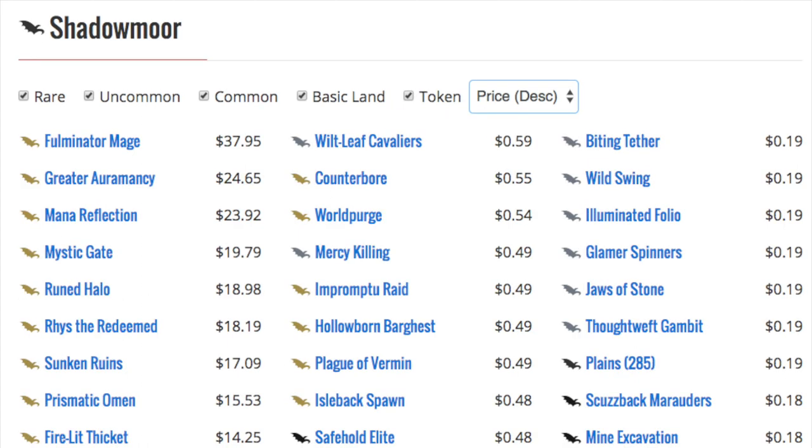Moving on — some of these cards have been reprinted, like the Fumigate Maids, but it's still the priciest card in Shadowmoor at $37. Mana Reflection is always good. Mystic Gate — I was still waiting for them to print that. The Sunken Ruins I don't want to pay $17 or $19 for given the high risk of reprint. I fully expect it to be reprinted in a mass release or masters set. Prismatic Omen is very good. Flooded Grove — you have five lands between Mystic Gate, the Ruins, and the other filter lands all over ten dollars, which would be excellent reprints and amazing for EDH.